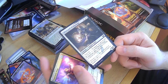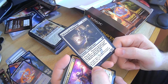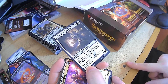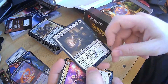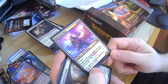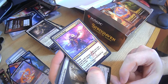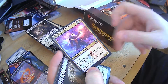Silverquill Pledge Mage — whenever you cast or copy a spell, it gets flying or lifelink. So you cast one and if you have a way to copy it, it gets both — flying and lifelink. Spectacle Mage — instant and sorcery spells you cast with mana value five or greater cost one less to cast. That's really good — I like that one. Cogwork Archivist — put target card from a graveyard on the bottom of its owner's library. Thrilling Discovery — saw that one before. Waterfall Aerialist — ward two, flying. Not bad.